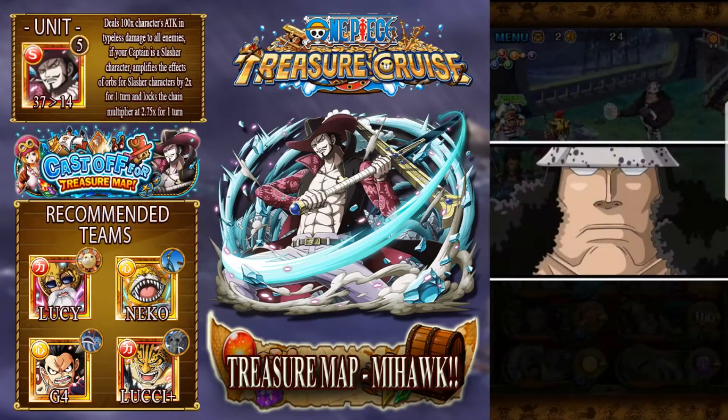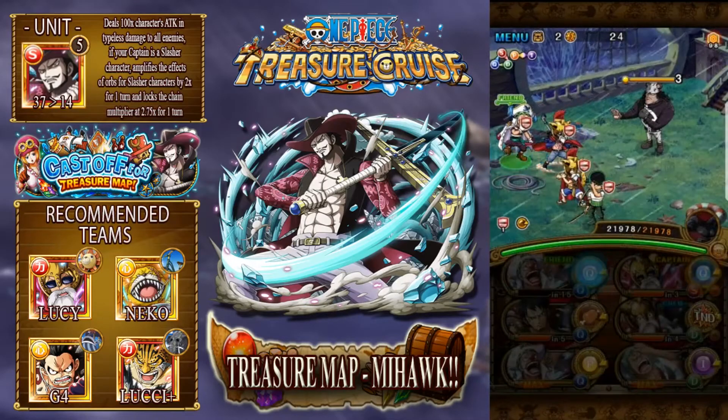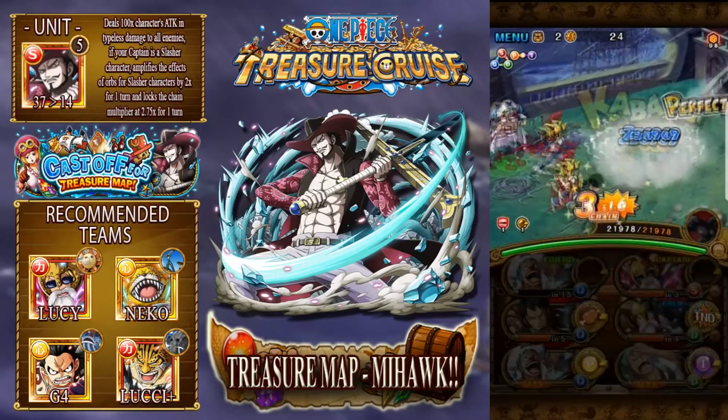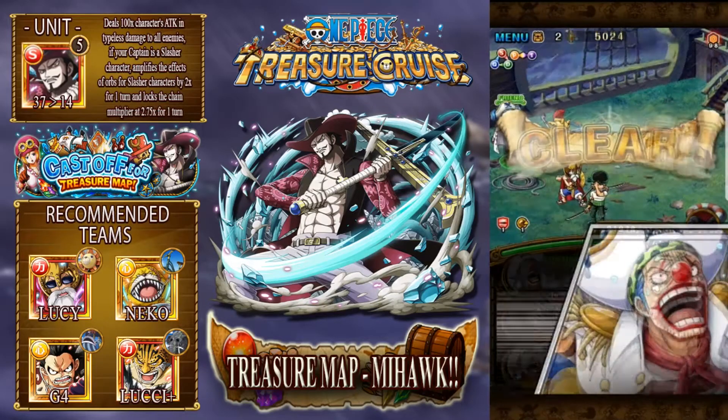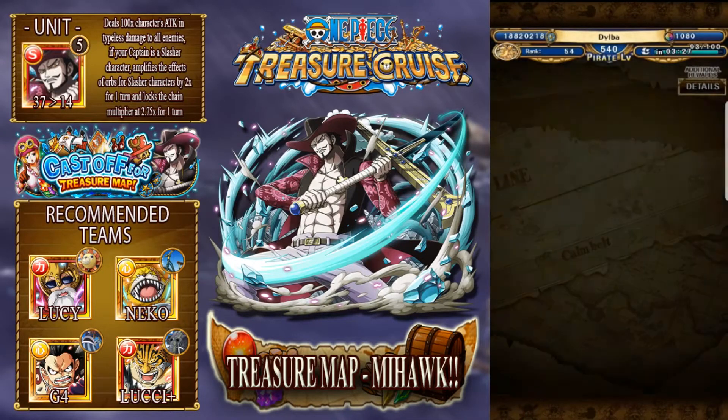So Kuma here is going to blow away two of your units at random from the bottom two. I'm just going for the orb boost - and that'll take him out. As you can see they've got very, very little health, so there's not really much to worry about. No matter what team you make, you can probably take them out.